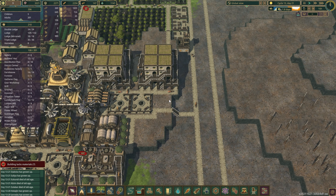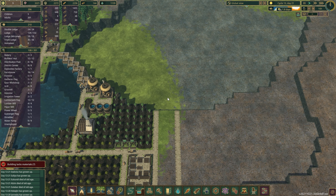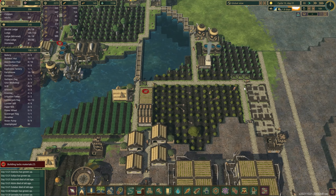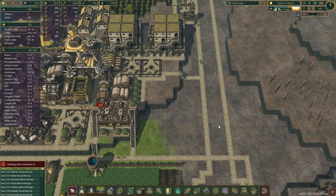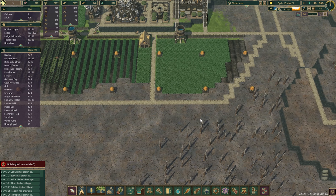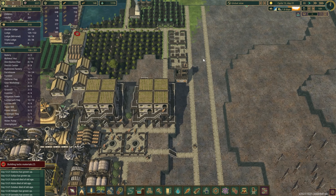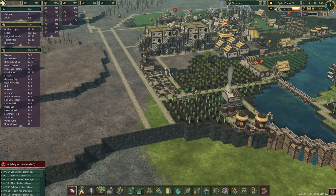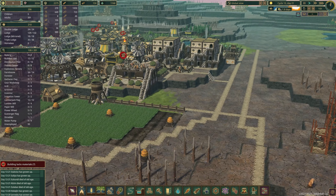Why do I want that dynamite? Well, so I can actually have water to this side. What I'll do is put dynamite around here and this will create a well that will bring water to this side.